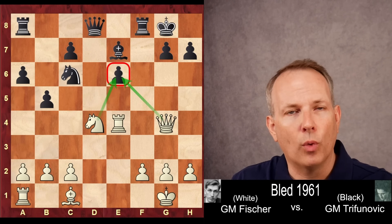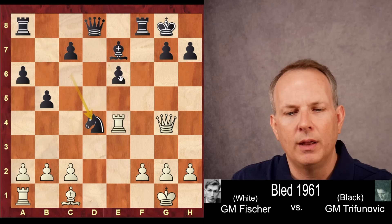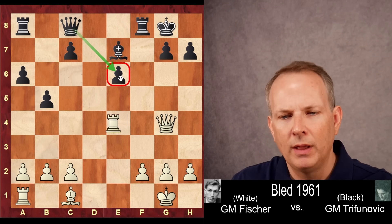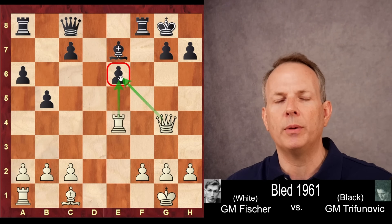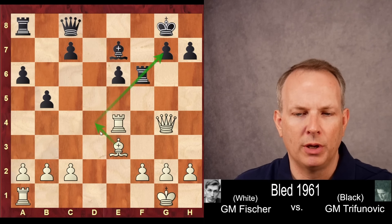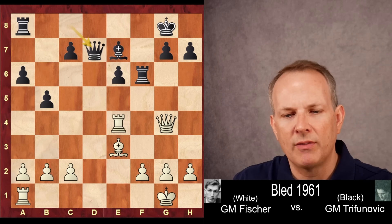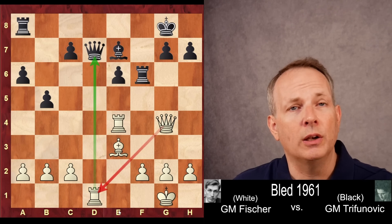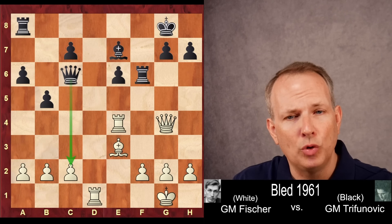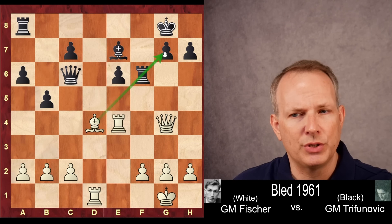So instead, black castles. Now Queen to G4 steps out of the pin but also attacks the E6 pawn a third time. Knight takes D4, Rook takes D4, which hits the queen. Queen to C8 helps to defend that pawn, but now Rook to E4, and we see Fischer building pressure on that E pawn weakness. Rook to F6 to defend, Bishop to E3. That bishop can go to D4 and put some pressure on the diagonal aiming towards G7. Queen to D7, and now Rook to D1 — the queen defends that rook, which gains a tempo against the queen at D7.